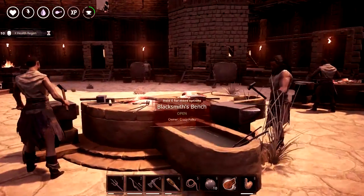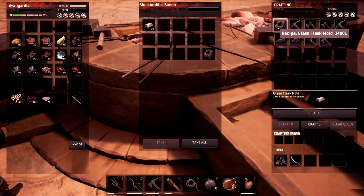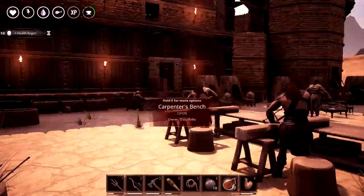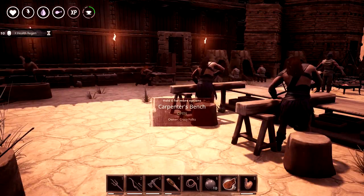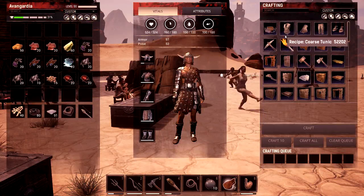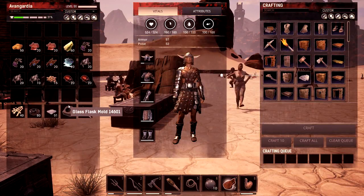Then you're gonna need a blacksmith and you're gonna need to craft one of these. It takes eleven iron bars and goes fairly quick. We have already one prepared here — the glass flask mold, the bottle crafter.